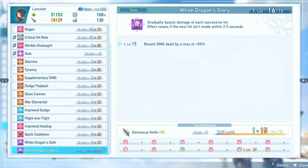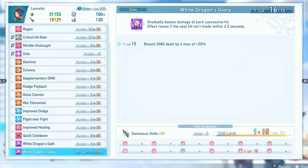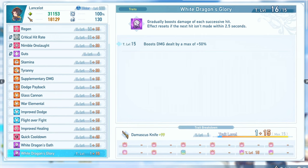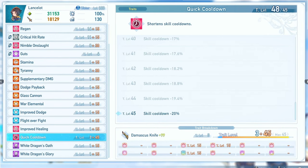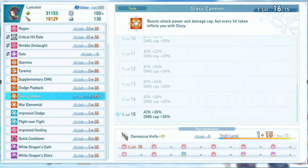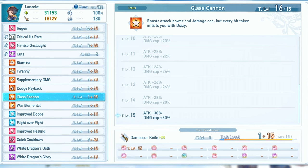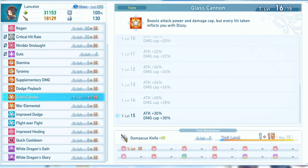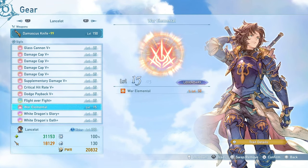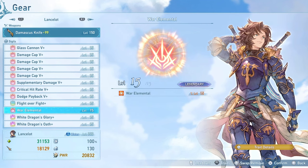Another cool thing about White Dragon's Glory and Combo Booster is that they actually affect the damage of your Skybound Art. And if your Skybound Art is an attack that hits multiple times, more often than not you'll be able to fully max out the effect from these two sigils, which means the final hit of your SBA is going to deal even more damage. Because I'm going to be running around dodging everything and being invulnerable for as long as possible, Glass Cannon is the perfect sigil to add to this build — it raises my attack by 30% and more importantly raises my damage cap by 30% as well. The downside is that if you get hit you'll be inflicted with Dizzy, but because I will be invulnerable for most of the time, you don't have to worry about that. I'm also taking War Elemental because it is a 20% damage boost added on top of everything including damage cap, so it is very much worth running on all of your builds.